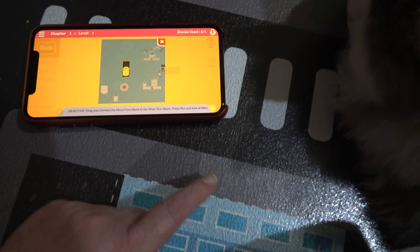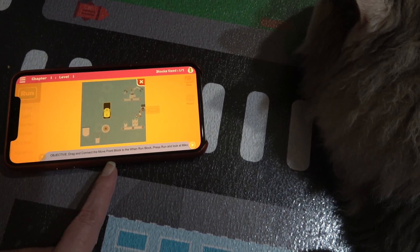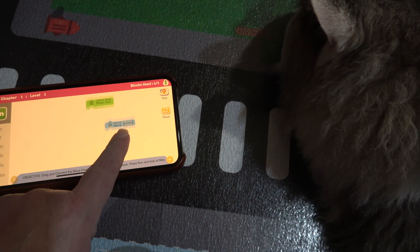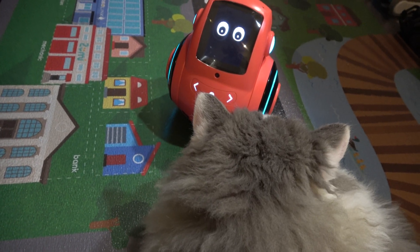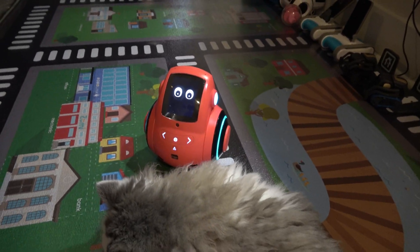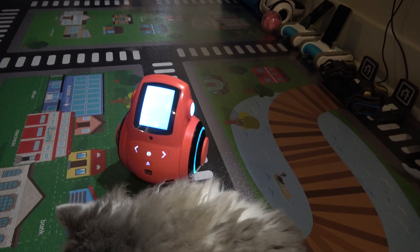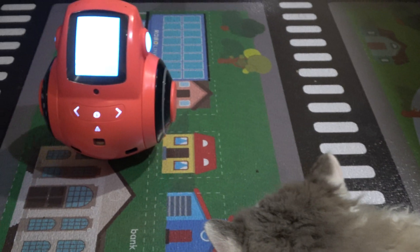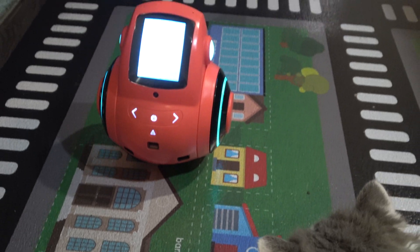Okay, you know this before — basically we're just going to drag and connect the blocks and then press run. It should work, though I thought Miko was supposed to show something different when it was connected. I don't think it's working — wait, it was working. Now here we go. Oops, it's a dead end — that's because Birdie's in the way so it can't do it. There we go, I'm going to do a retry and run again. There we go.